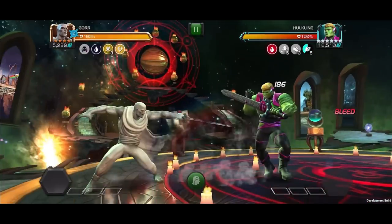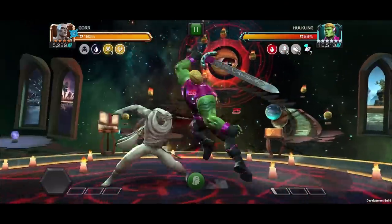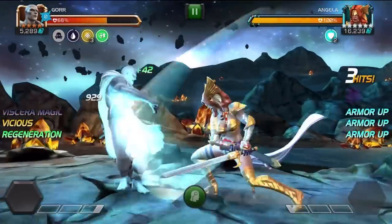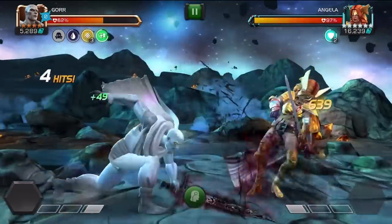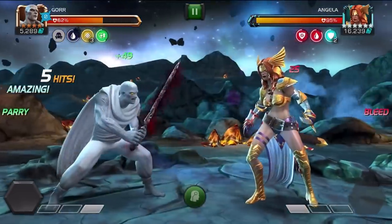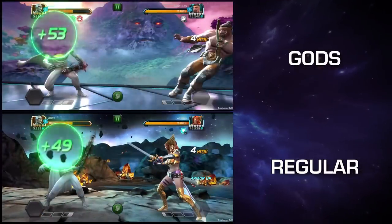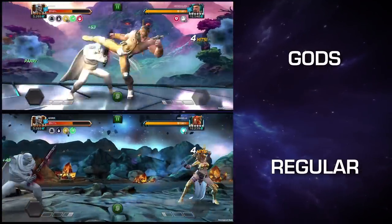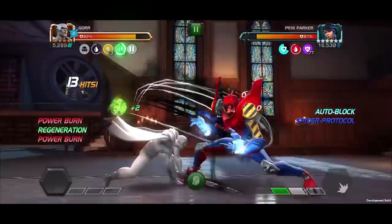When struck, Gore gains a non-stacking regeneration buff restoring 16% of missing health over 12 seconds. The amount healed is increased by 12.5% when fighting gods and elders, and for each stack of Heresy, a stacking copy of this buff is triggered.